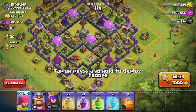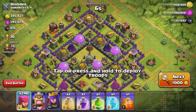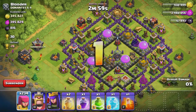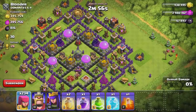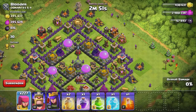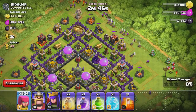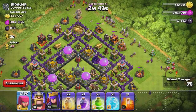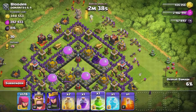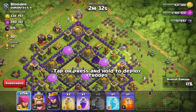Let's see where we're gonna attack from. We can't use the king, but we can use the Archer Queen, and we can only choose two spells. Let's go ahead and put a couple of archers over here by the Town Hall, see if we can make ourselves in here and get some of this loot. We'll start spamming them around the base and see if we can't get some more down this way. Let's go ahead and use a jump spell right here and see if we can't get maybe a two star.